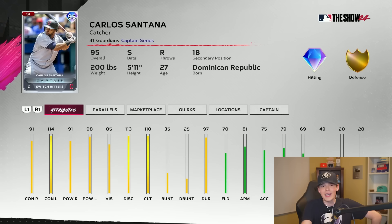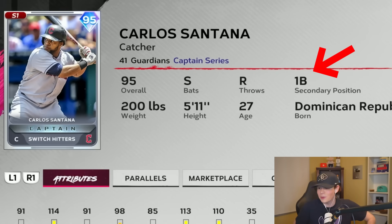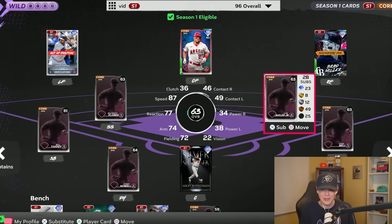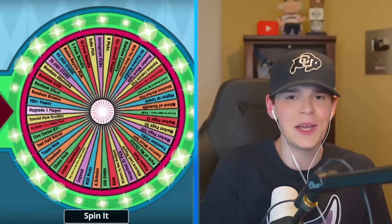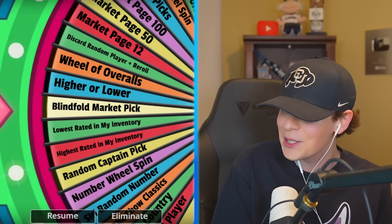Luckily in the next five wheel spins, if we get a compatible player we can swap Carlos out. The only problem is the new guy has to play left field and Carlos basically has to play first base. We have nobody in the infield so let's go with the captain first — let's go shortstop. I'm scared for that first base pick because we need to get Carlos out of left field.